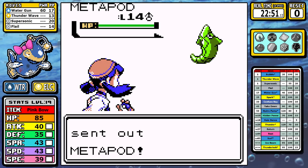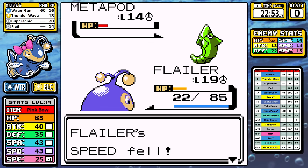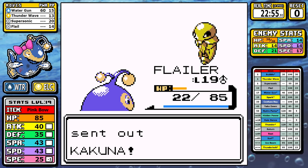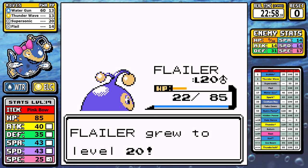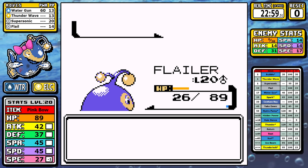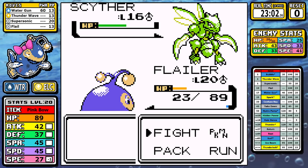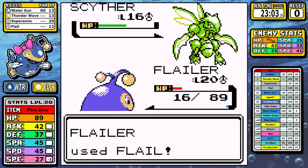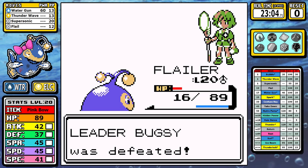In the Bugsy battle, on the first two Pokémon I use Water Gun since I don't want to waste Flail's PP — probably a bad idea but it doesn't matter since I don't outspeed Scyther anyway. For Scyther, Flail is online. It moves first with Fury Cutter for pretty weak damage, I hit for around half health, and its second Fury Cutter puts me into the next Flail damage threshold, increasing my damage and making this fight shorter than going straight Water Gun. Flail just comes in clutch again — pretty cool move.